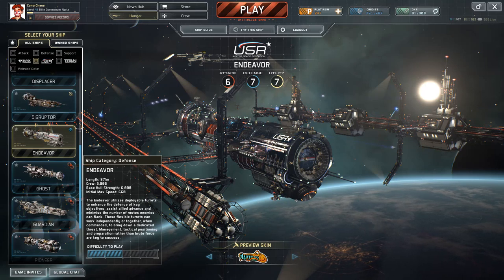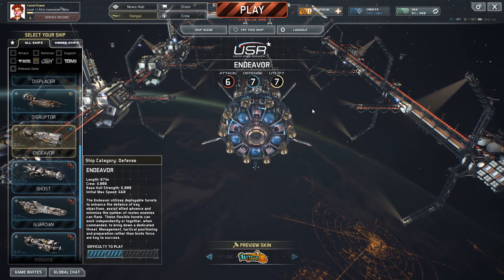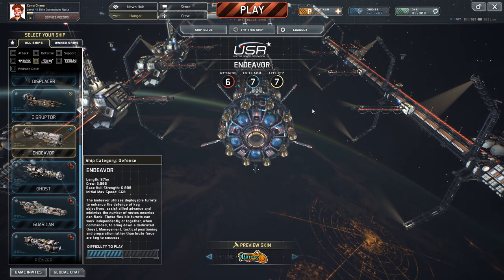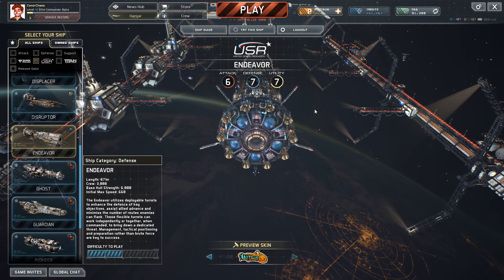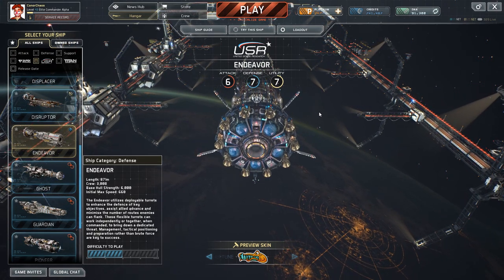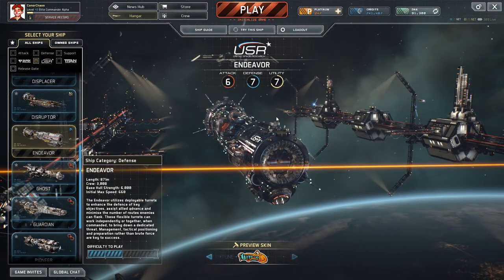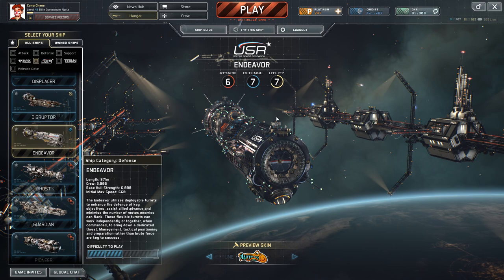Hello there, fellow space captains. It's Connor and welcome back to another Fractured Space ship overview. It's been a while, so I decided to kick this one off with an amazing ship that I'm having a lot of fun with at the moment, and that is the USR Light Defense, the Endeavor.